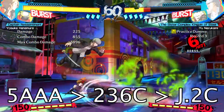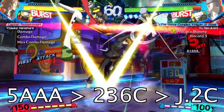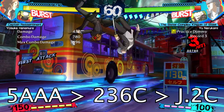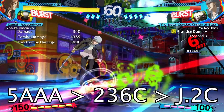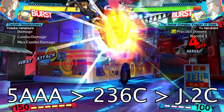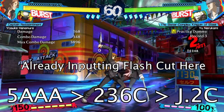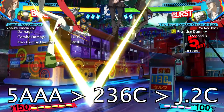The easiest combo: auto combo into Flying Flash Cut into Mirage Slash. This is a good starter combo not just because it's easy, but because you can grasp a fundamental of Yosuke's combos. The game systems are very generous — you can execute the next command in the combo chain and it will perform the move at the first available opportunity. Here I'm inputting that quarter circle forward C for Flying Flash Cut as soon as I finish the third hit of the auto combo, and the game waits to cancel into it at the first available frame. So you don't have to be super precise — the game gives you a lot of leeway.